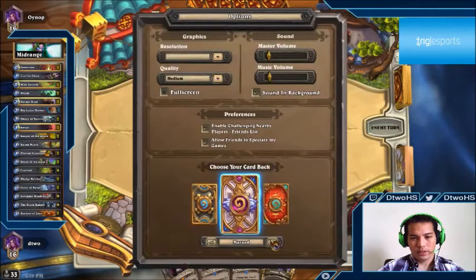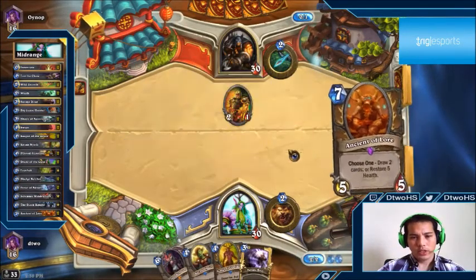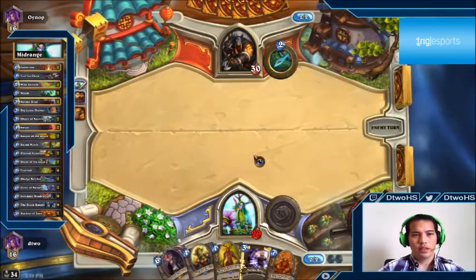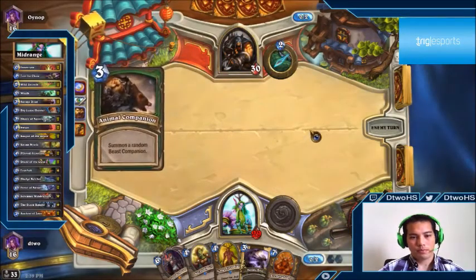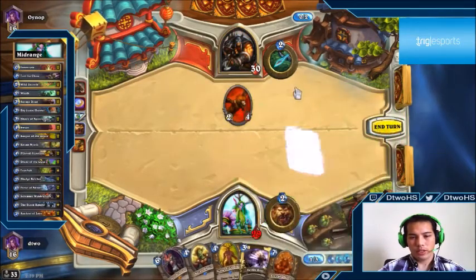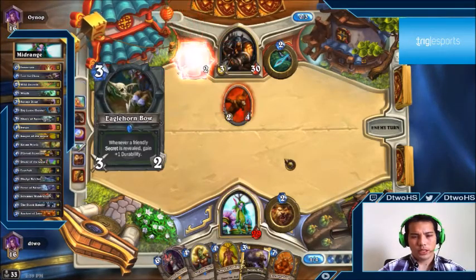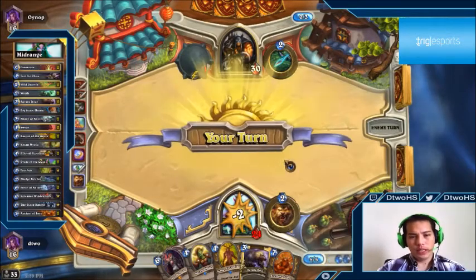It looks like a face hunter — he only played this on turn one which is good for us since it only did one damage and we can kill it right away. We drew Leokk which is the best outcome for us here. Wild Growth on turn three is still good even though we don't have a solid turn five play — it helps us ramp up.